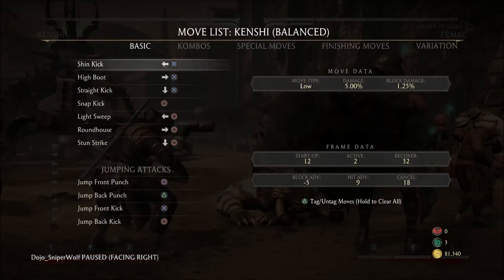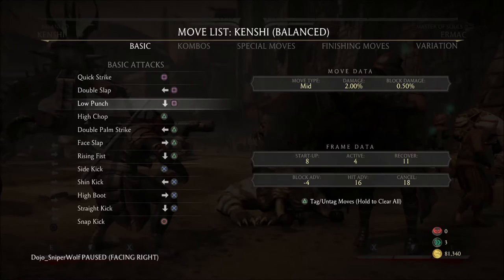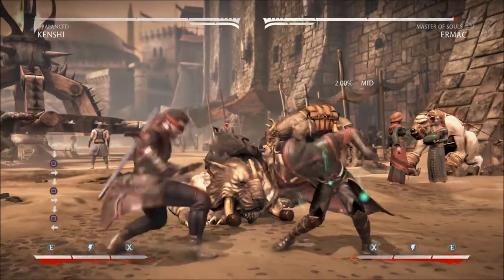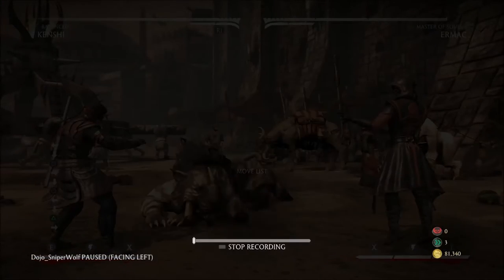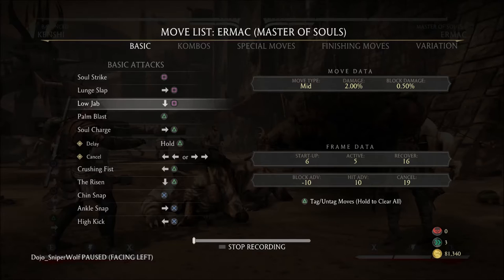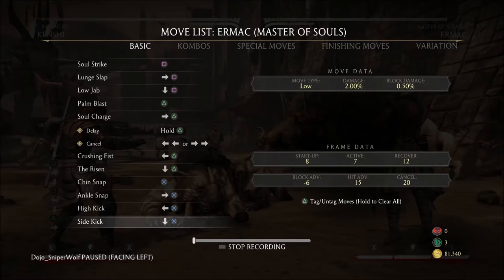Kenshi's fastest poke is his down one, which begins in eight frames — pretty good. It's minus four on block, so not many characters can really punish it directly on block. And it's plus 16 on hit, which is really good. Ermac's down one is six frames startup, plus ten on hit, and minus ten on block — very advantageous, but also very bad if he decides to push buttons on block, as we demonstrated. His down three is eight frames startup, minus six on block, plus 15 on hit — very nice.